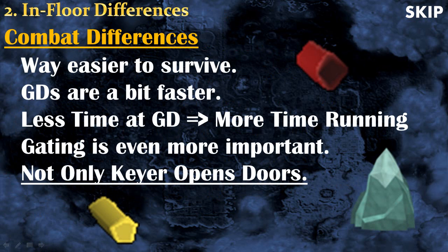Now I'll talk about the differences when actually training Dungeoneering. First of all, it's way easier to survive — you have plenty of food, plenty of armor, and plenty of life boost, so you shouldn't die. Killing monsters is also faster — not dramatically, but enough to make a difference. Because you spend less time on group doors, you spend more time running, gating, and doing puzzles. It's very important to gate. Since GDs are easier to solo, it's not just the keyer's responsibility to open doors — everyone should open doors and follow paths.